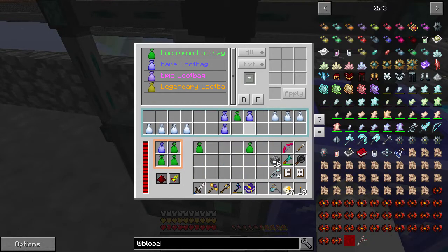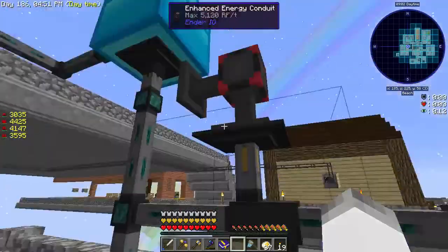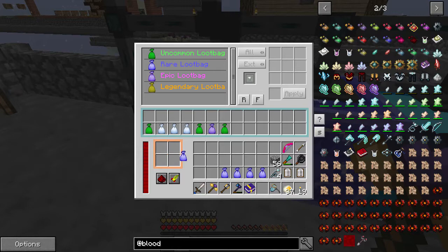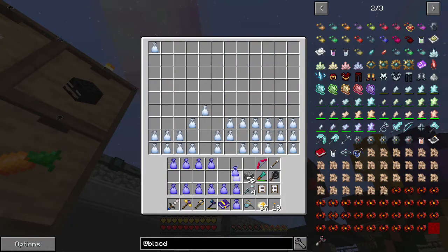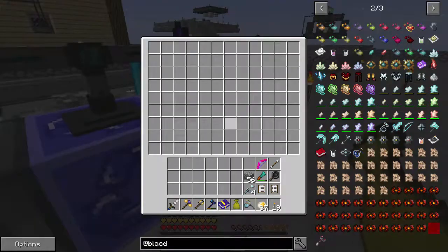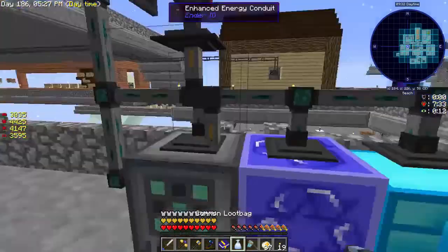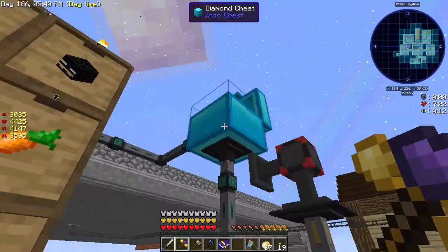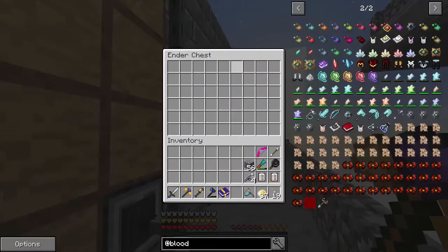I keep throwing stuff on the ground, that's not good. We have a good number of loot bags - let's just try to get through all of these. We'll have one more legendary to open - nothing good. Some more rares. That can set - this guy was probably all in the ender chest because he is not currently working.